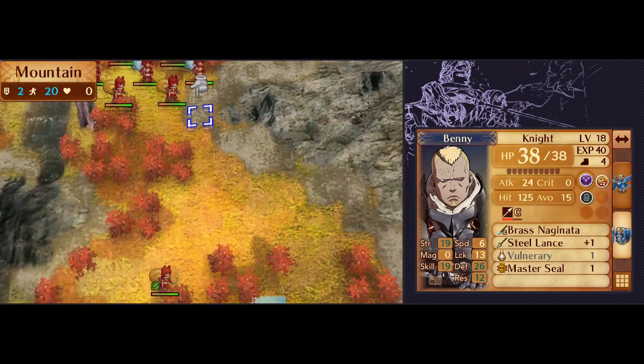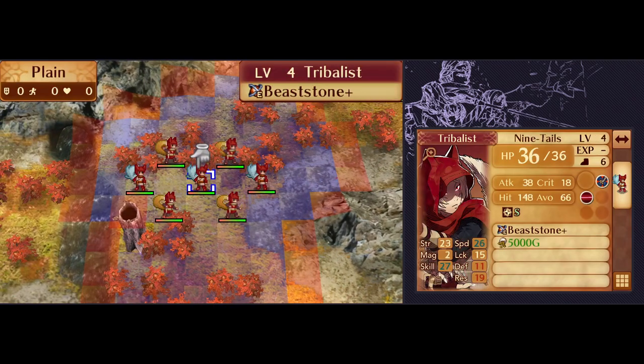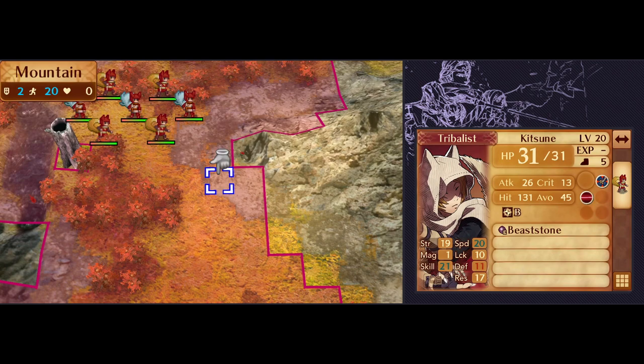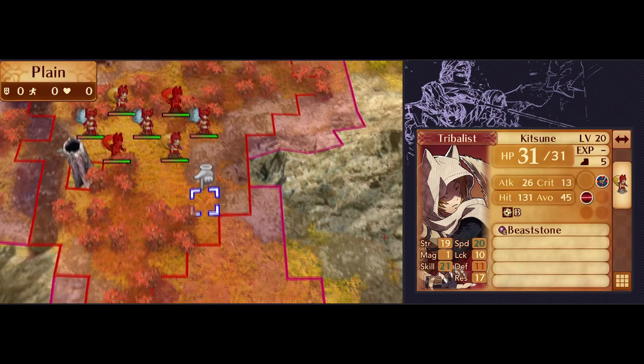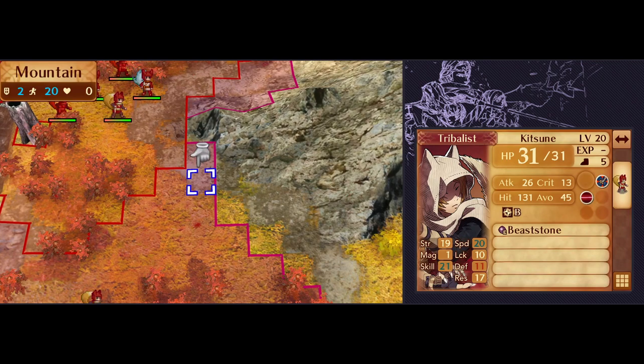The obvious choice is to have him fight the Life and Death kitsune. If I put Benny in a spot where he won't take too many hits, and I support him with dual strikes so that he kills with his counterattacks, he should do pretty well. One candidate position for Benny is the place where Corrin has been, in range of 1 kitsune and 2 Ninetales. Corrin can go next to Benny to supply the dual strikes he needs, and that has the additional benefit of improving Benny's damage and survivability thanks to Supportive.